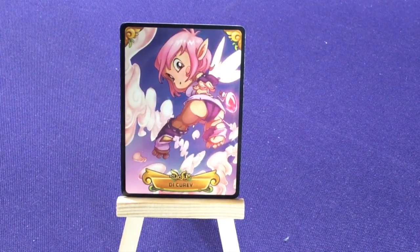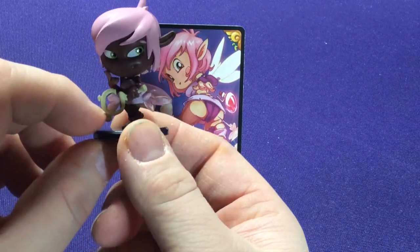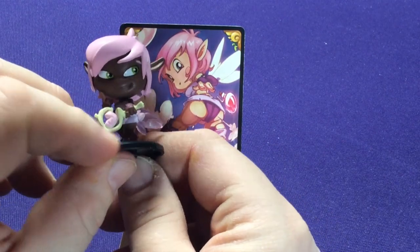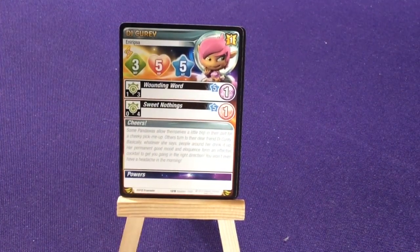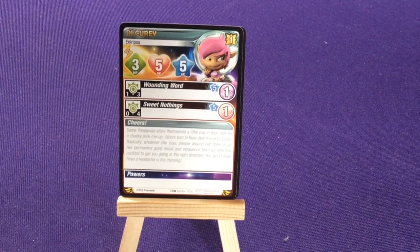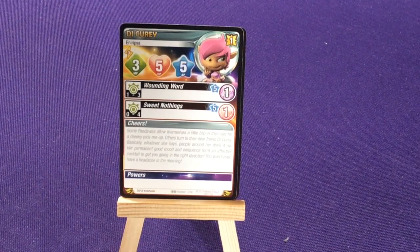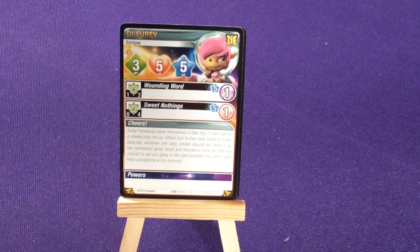We have Guy Curry, a little fairy. She's a lot darker than she looks in the picture — I don't know if I just got darker characters or they took liberties with the artwork. I do like the clear wings though, that's pretty cool. She is a gold card, which means she's a rare. She has a Wounding Word so she can do some damage, or she has Sweet Nothing, which is a healing spell. So she either does one point of damage or one point of healing, with no extra powers.